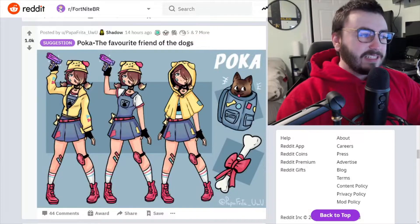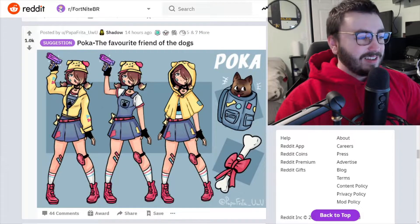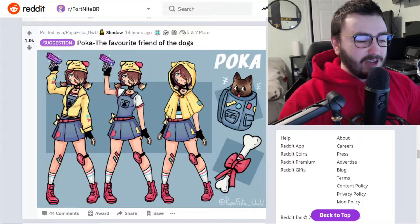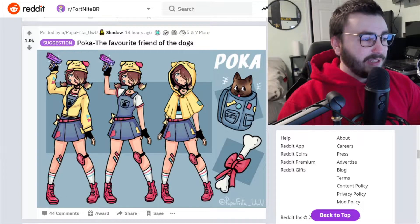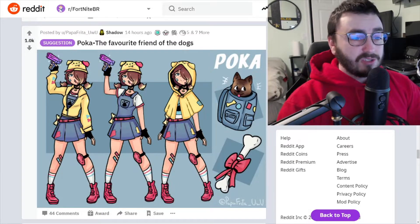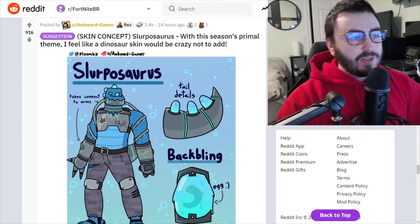Next up we have Polka, the favorite friend of the dogs — and actually this looks really cool. I love the hoodie. I can see this being a very very popular skin. Love the back bling. Maybe you could put her in the doggo set or add an edit style or even give her a doggo edit style. But maybe I'm going too much into this — this is a really cool skin concept.